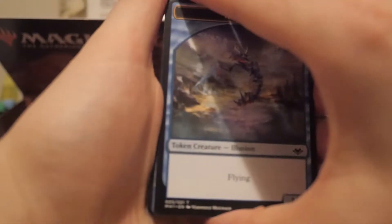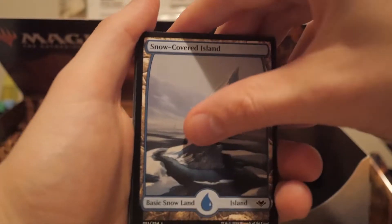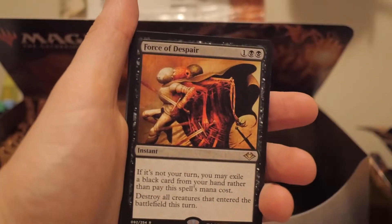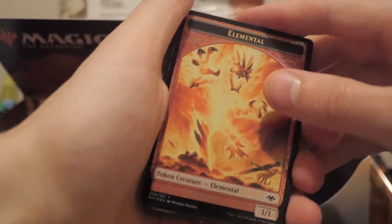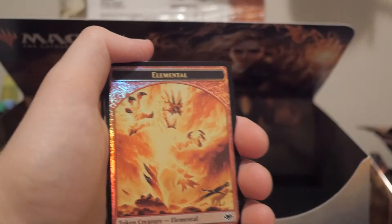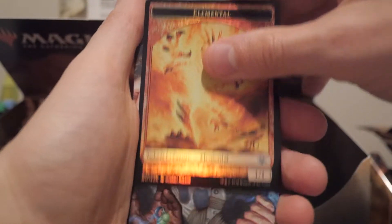Packs are getting harder to open as the box gets to the end. Illusion token, decent art. Snow-covered island and we got Force of Despair - one of the better Forces of this set, though not the best. Force of Negation is the best, and Force of Rage is definitely the worst in my opinion - awful. You waste the red card to get blockers. Foil elemental token, pretty cool for young pyromancer decks.